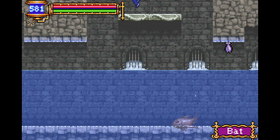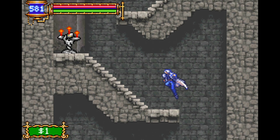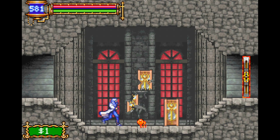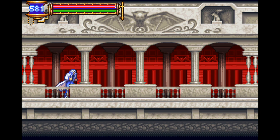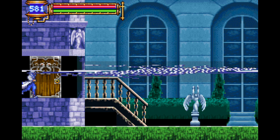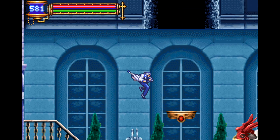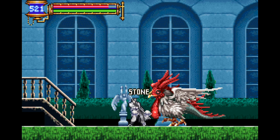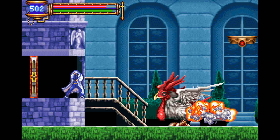This would be the other area I should go to. There's not really a whole lot of water sections around in the castle — it's mostly just this one. Very fancy boxes to break down. Floating Garden. It seems like most of the stuff is floating in this castle. Why does the cockatrice just have laser eye beams? It doesn't make any sense at all.